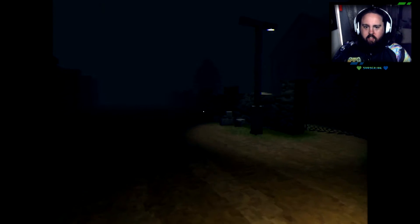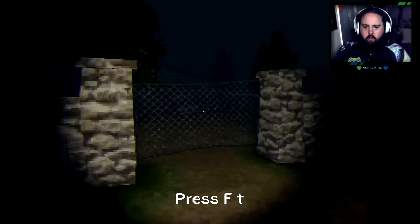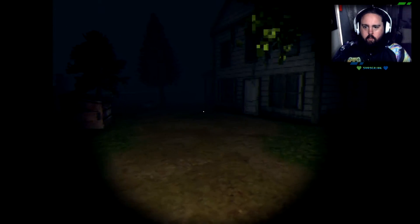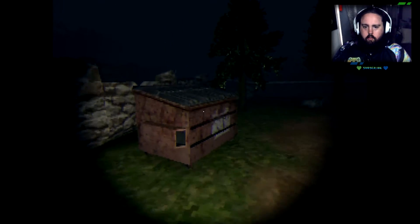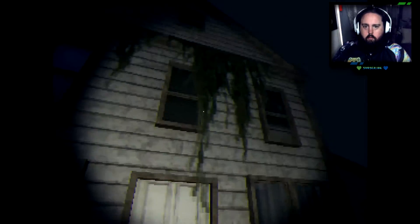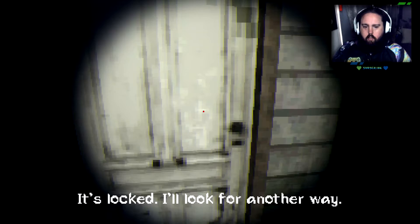I can't believe I just went back into the car. Alright, let's explore this spookiness. Press F to turn on the flashlight. Lovely. Oh, it's the gate that was in the tutorial. Are you actually haunted? Investigate the trash... no one in the windows. Good, it's locked. Looking for another way.